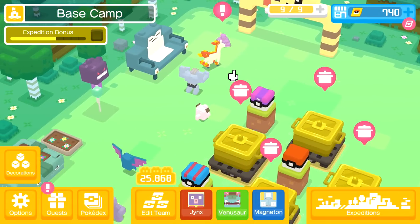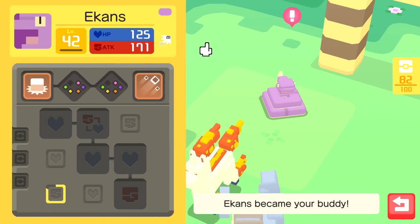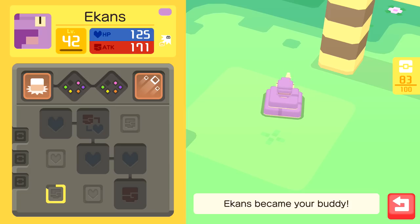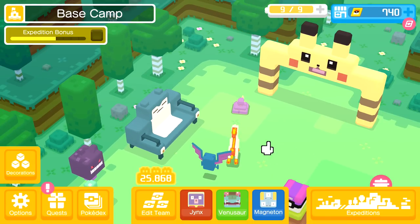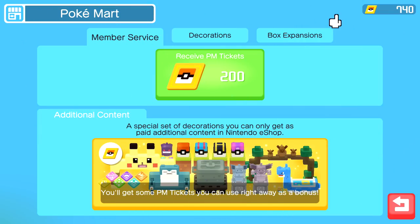Hello and welcome back to Pokemon Quest. Today we're gonna get ourselves a bunch of stuff. We have a level 42 Ekans, which is always nice. I'll probably put him into our Arbok because we already have that, and that was a decently high level, so maybe we could get him even higher, which would be great.